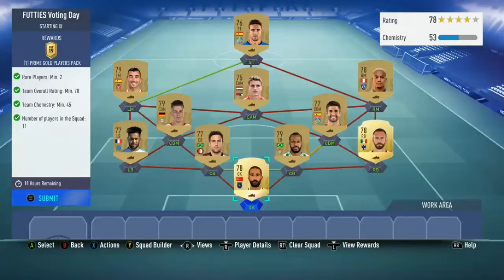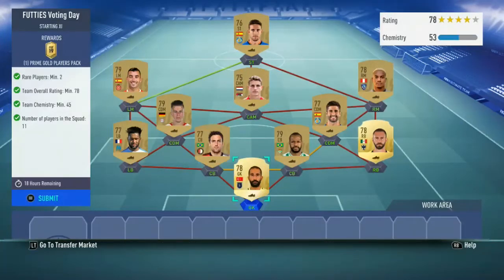You need 2 rare players, 78 rated, 45 chemistry. You just need a couple of strong links — one green link and one orange link, two orange links — and everyone in the right position and you're fine.